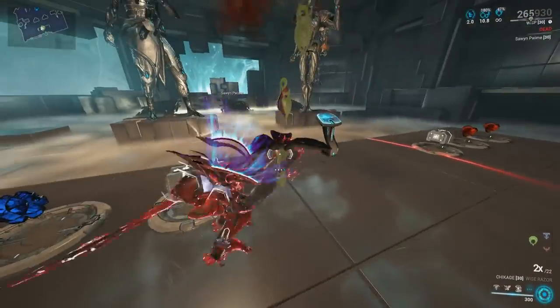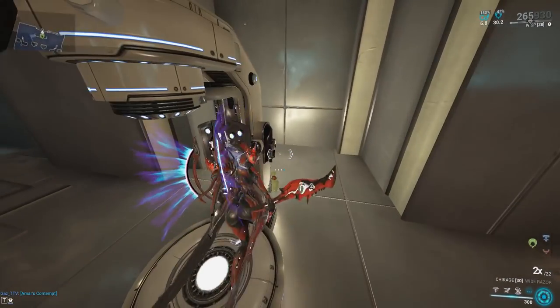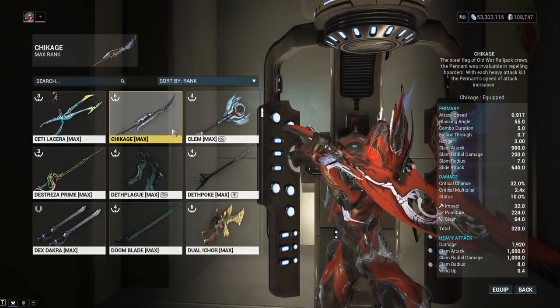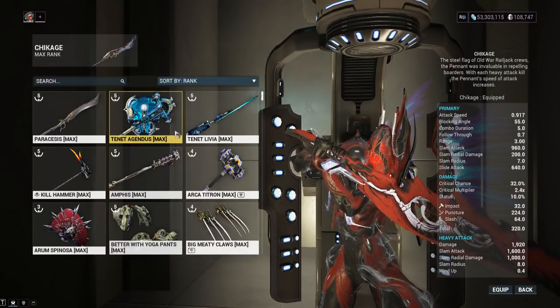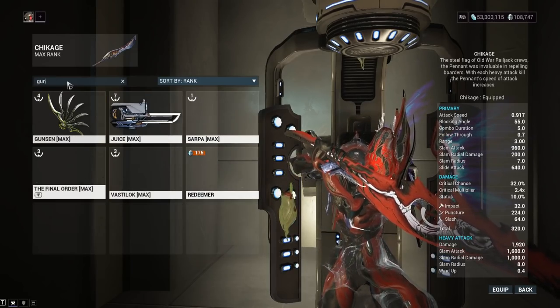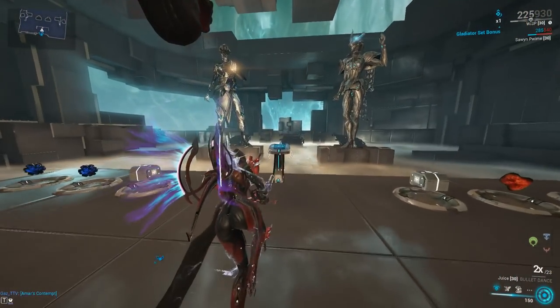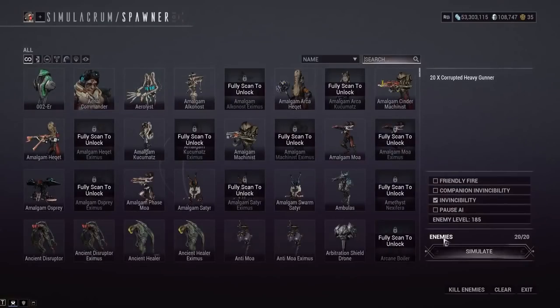We definitely could have used Breach Surge or Roar, and some other weapon types that this is good with. The Pennant is definitely the best weapon in the entire game for this. Other weapon types good with heavy attacks — I tried it with a gun blade. It's actually very weird with gun blades, you'd think it would be really good.